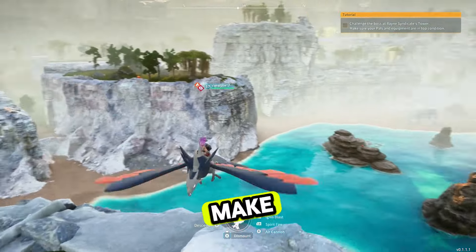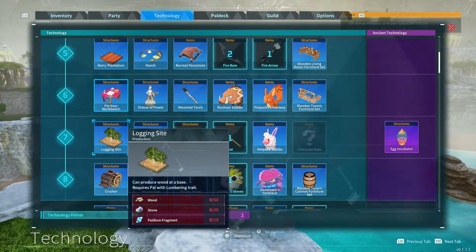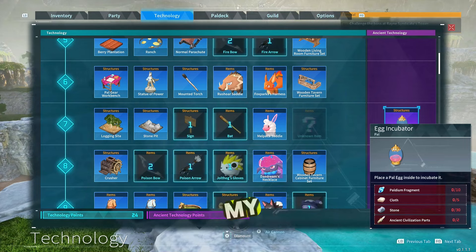What's going to make this very, very simple — make sure you have got a Nightwing, and also make sure you have unlocked an egg incubator. Otherwise collecting all these eggs isn't going to do anything for you. If you guys need ancient technology, check out my Chillip video — that's the first possible boss you can defeat and it will get you that.